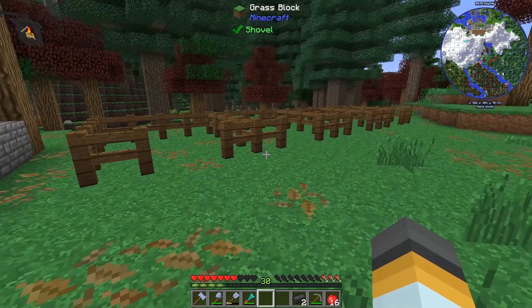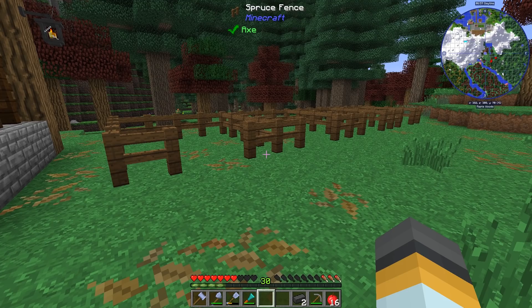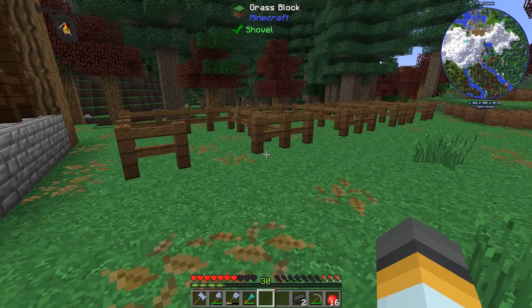This is going to be a temporary holding place before we get the actual animal pens in place. With the actual animal pens we'll be able to use machinery to breed them and then harvest them - there are a number of different ways we can do that and we'll look into those once we've got the animals.